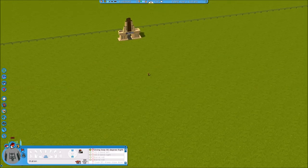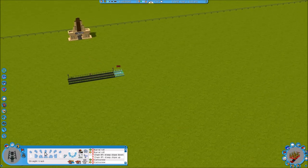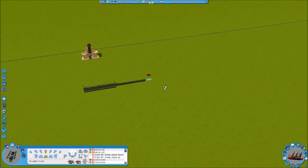We're going to start off with the basic five-block station, and from there we're going to want to go out about at least five blocks before the block brake - you can do more or less. I would recommend having the area between the actual station and the launch section as small as possible, so that you can time it better.